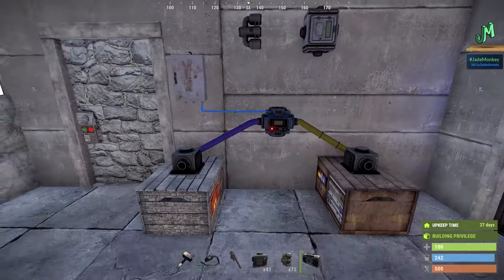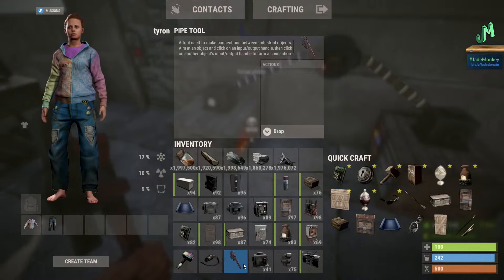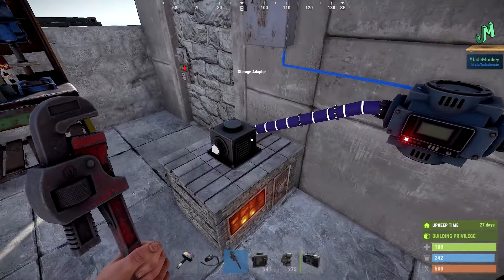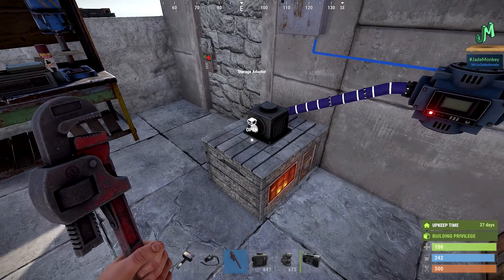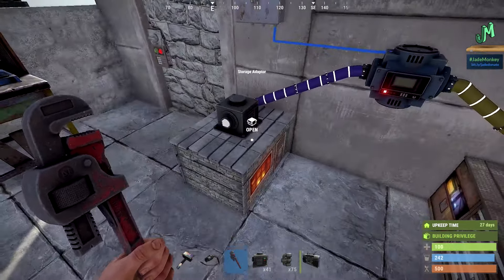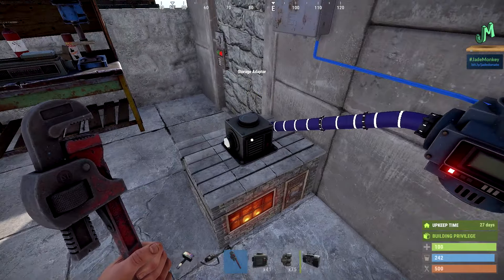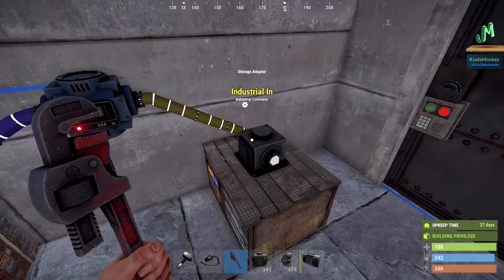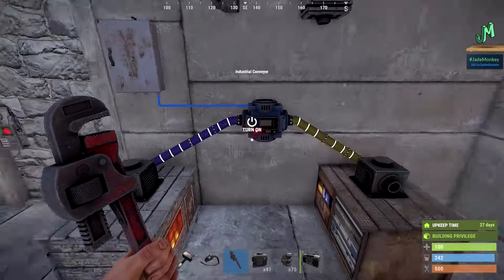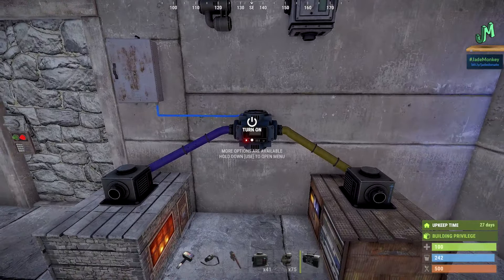We're going to show you a basic rundown of how this works, and then show you some different examples. You need a pipe tool to connect these things, very similar to your wire tool — just it's a thicker wire and it moves items. You've got two slots on your storage adapter that you can place on top of boxes or other furnaces. If you want to move things from the purple side to the yellow side, this is going to be the input on the conveyor. You attach a storage adapter to the top of the container, find the output, connect it to a conveyor, and then the output of the conveyor gets plugged into the storage adapter industrial in. This is the start; this is the finish. The conveyor moves things between two items and requires one unit of power.